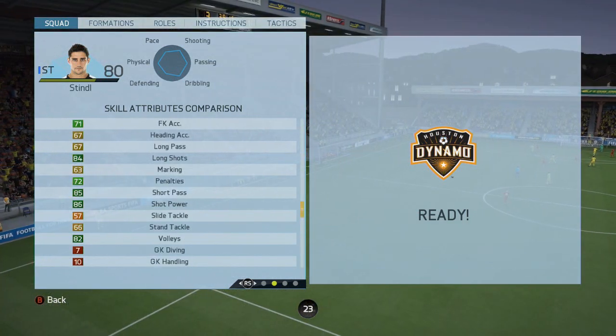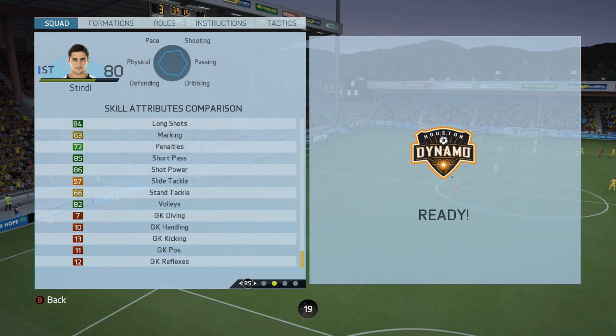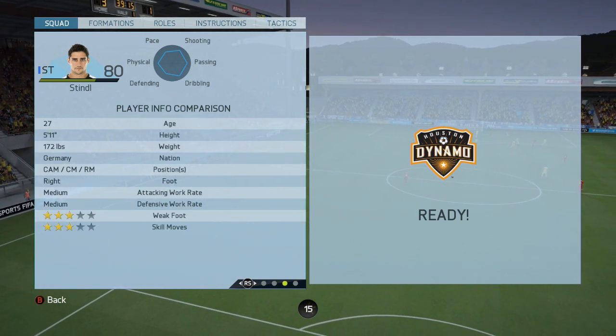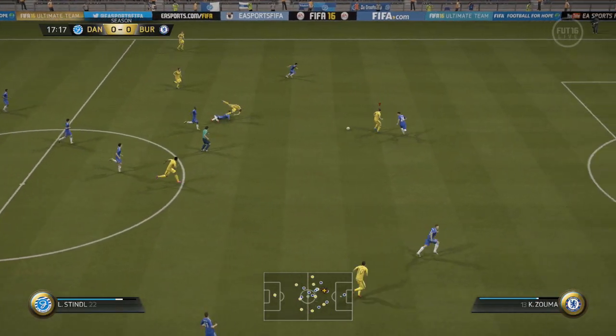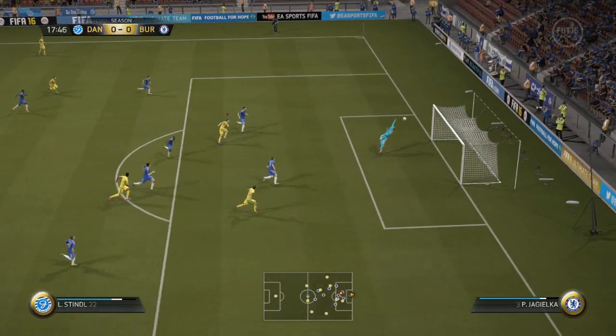Pros and cons with this German star: he is very good at passing. This comes from the fact he is a CAM on his standard card. He is very good shooting from distance — got one of the best long shots in the game I've used so far. His vision and attacking positional play is pretty solid.